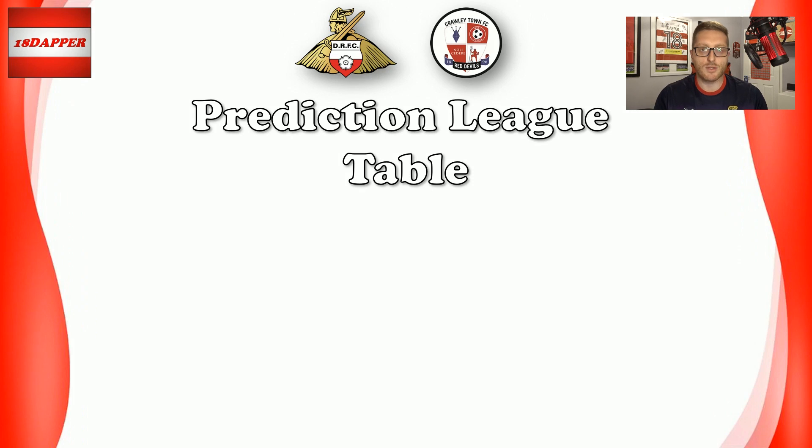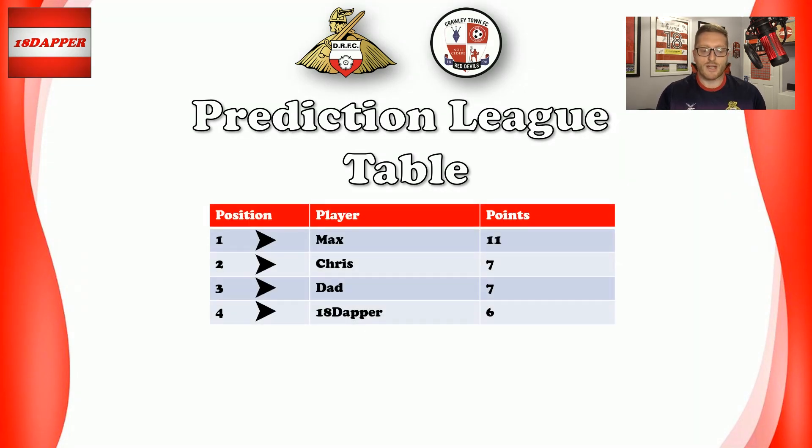On to the predictions league table. Me and the family predict the scoreline for every league game — spot on gets three points, correct outcome but wrong score gets one point, completely wrong gets nothing. Chris and Max were confident against Swindon and went with wins, but we got beat 1-0. Me and my dad went with 2-1 defeats, so that gives us one point each. No changes at the top — Max still in first, Chris in second, Dad in third, and I'm bottom on six points. Plenty of time, not worried yet.